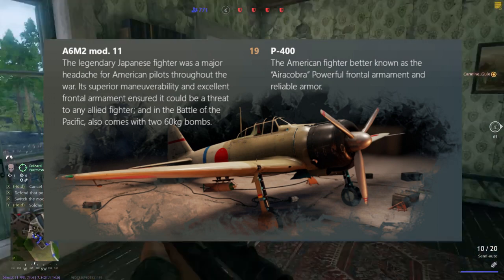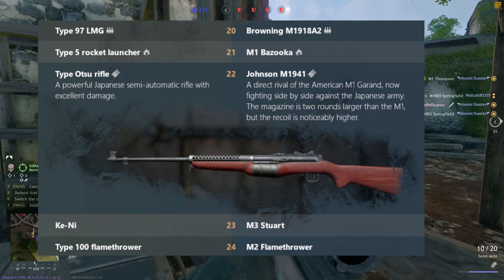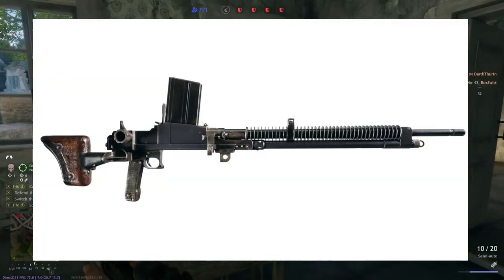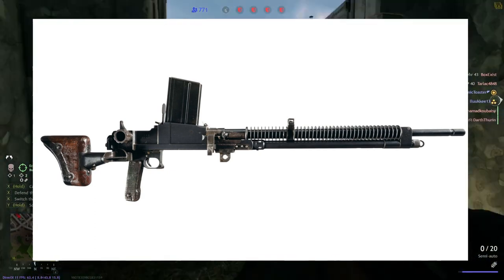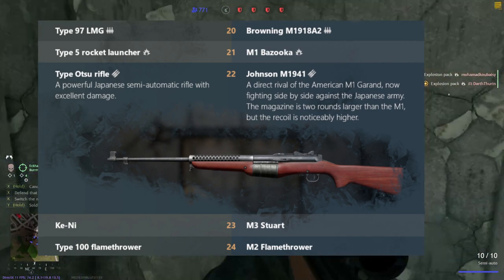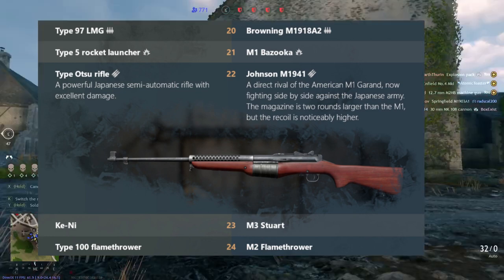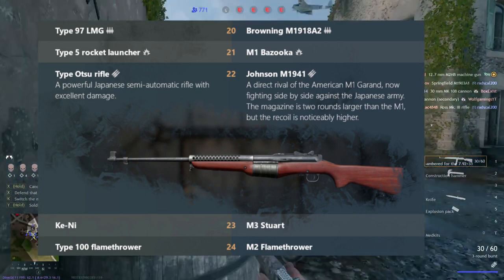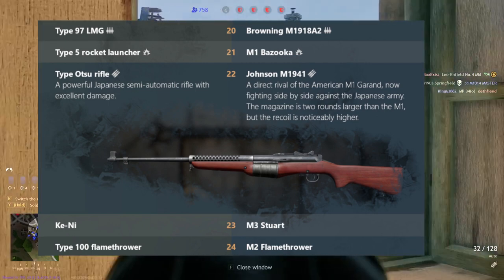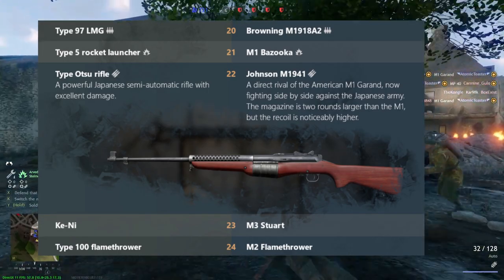At level 20, the Americans definitely come out on top with the Browning M1918A2, an obvious upgrade to the M1918. For the Japanese, the Type 97 LMG is interesting — it's actually used on tanks — and its predecessor, the Type 11 at level 7, uses stripper clips clamped into the magazine, similar to but different from the Breda Mod 30. I'm going to take the Browning M1918A2 for the Americans, and honestly if you're playing Americans, it's the main thing you should be using.